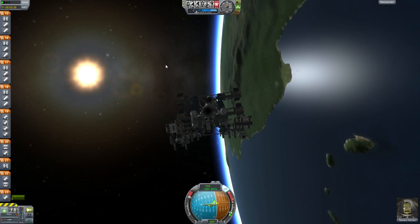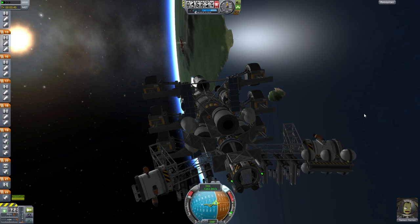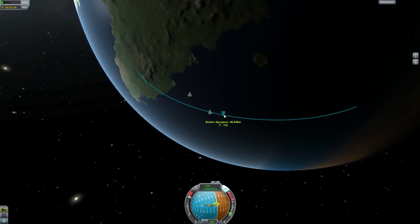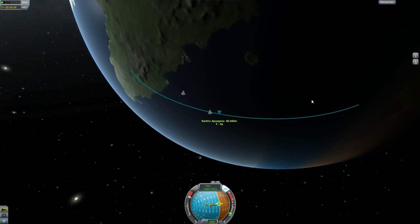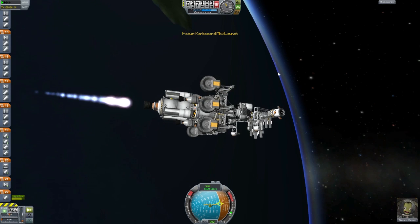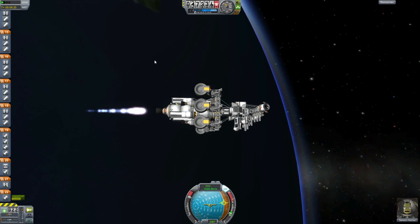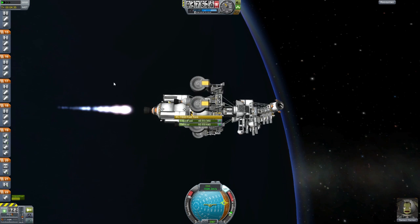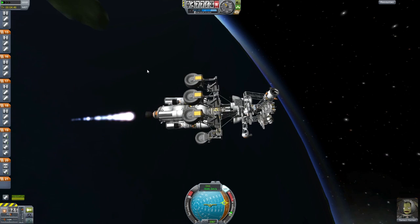Unfortunately the power went out in the middle of this recording. The way I have it set up, Fraps cuts things at every 4 gigs. That last file was probably close to 4 gigs, almost ready to be completed. When everything shut down, I lost about maybe a couple of minutes, two or three minutes of flight time. All you really miss is just the skipper engine doing its thing. We had to use a bit of nuclear power as well to finish the last little jump into orbit.